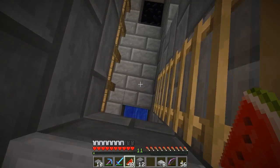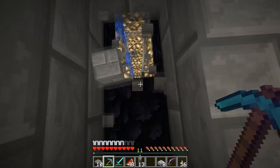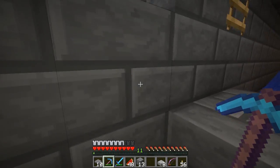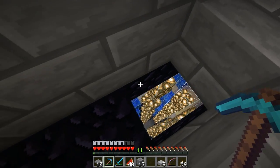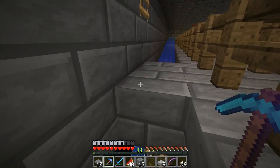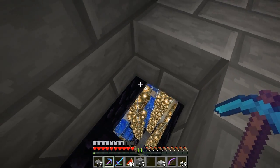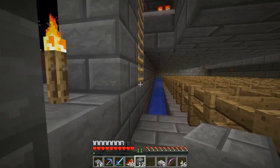These three stone bricks right here are right above that, so that's going to drop them all the way down there. The reason that this will be an XP mode and not just a kill is there are going to be vines right here - these three spots. What this is going to do is reset the mob's fall damage, and then I just drop them 23 blocks to our collection point somewhere down there that I have yet to build.